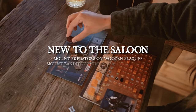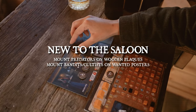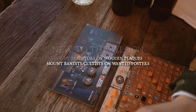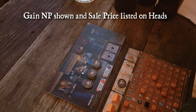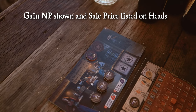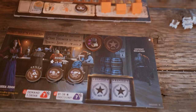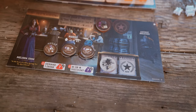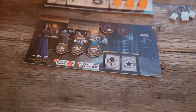Aside from riders, you can also mount heads in the saloon as a no-grit action. Place predators on the wooden plaques, and bandits and cultists go on the wanted posters. You gain the notoriety points shown as well as the sale price listed on the right side of the token. Once heads are placed, they remain in those slots for the rest of the game — these notoriety points are first come, first served.